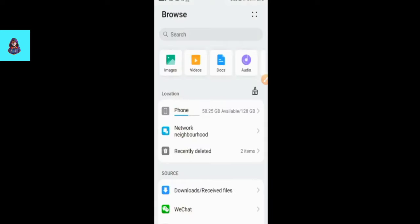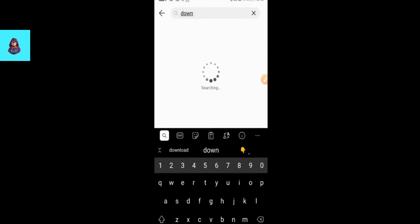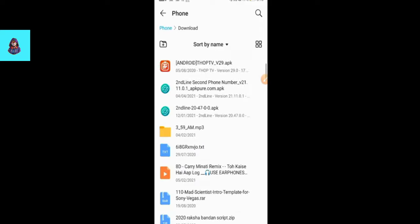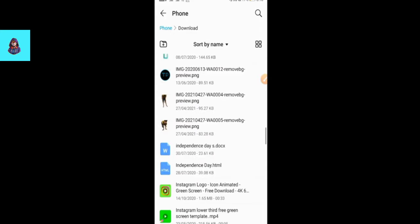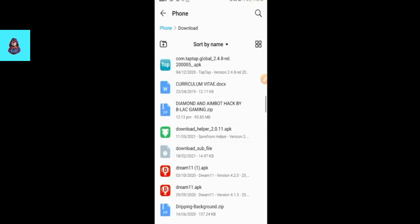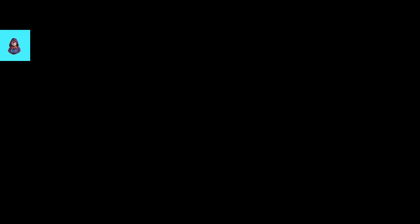We will save it and download the same file as I will show you. You have to go to your File Manager and go to the Downloads section. You have to search for the diamond import file. You can see the diamond imbo tag by blaggaming here. Click on the zip file. You will put your password here. So the Free Fire application is in front of you — it's a hack version.